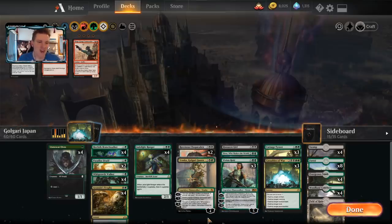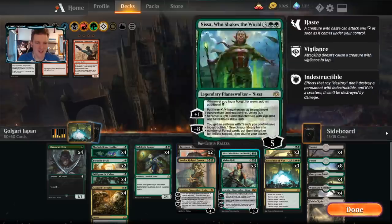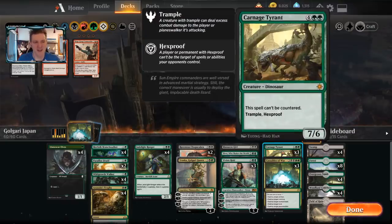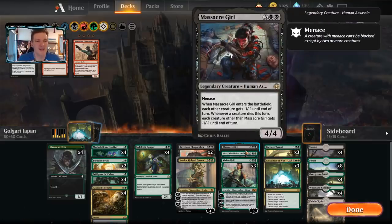Some things that got cut from the traditional Golgari deck: Find/Finality, a card that doesn't really make sense anymore as it's a bit slow and now a relic of the past. With most of the battlefield opponents are presenting these days being Planeswalkers, Finality especially doesn't really help. And instead, if we need a sweeper, let's find Massacre Girl — she's up for the job.